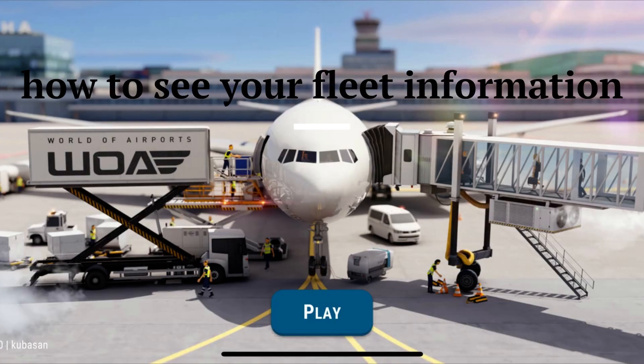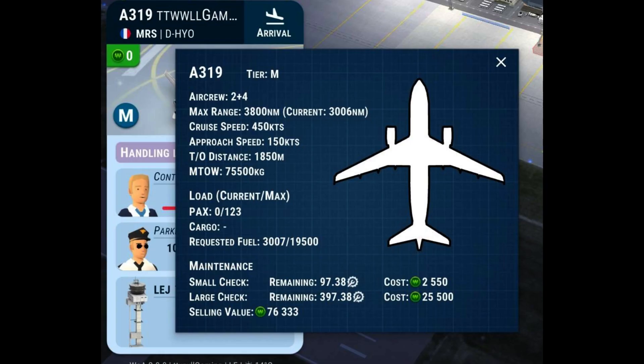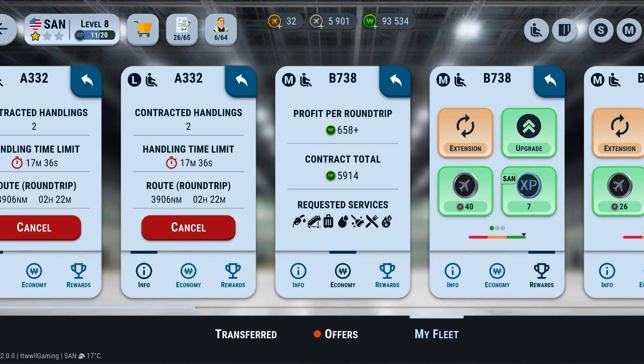How to see your fleet information: You can either see it from My Fleet for contract information while the plane is departed from the airport, or you can see it in the fleet you owned.